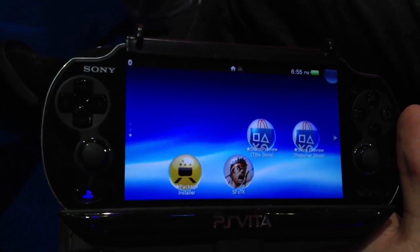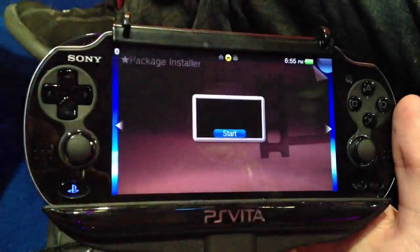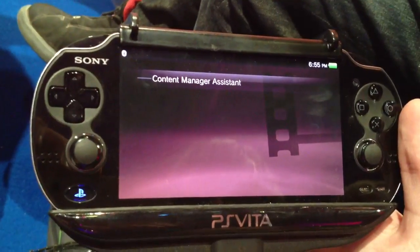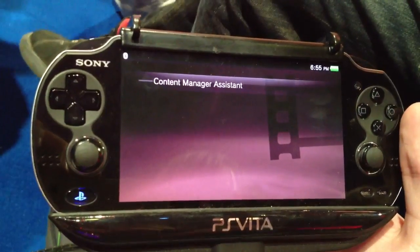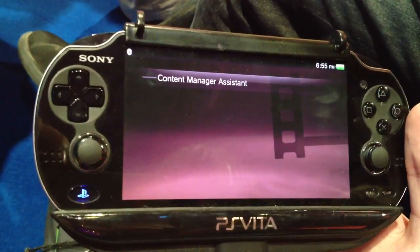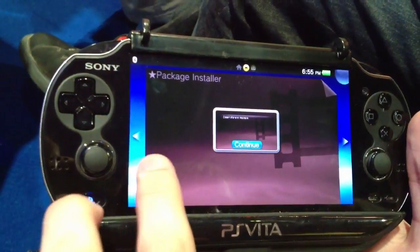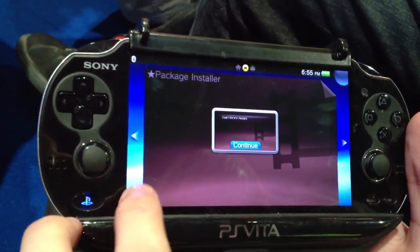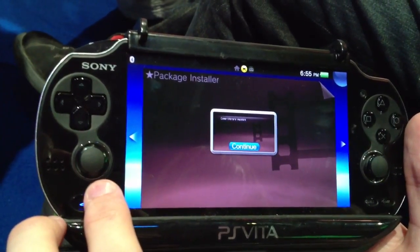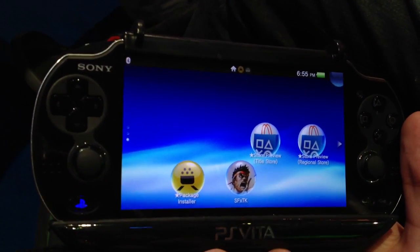The package installer is obviously a very interesting option to have on your 1.69 Vita. It still wants to connect with the content manager, and you don't really have a way to get around it. But at least you can install packages through CMA. It's unfortunate that you can't use OpenCMA, but on a debug unit you're probably not going to do that. It's pretty similar to the PlayStation 3 package installer.